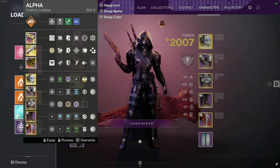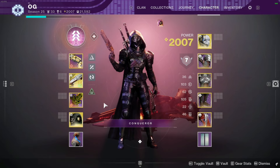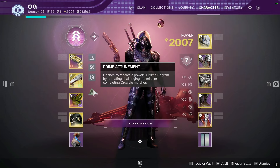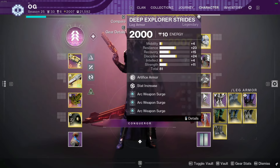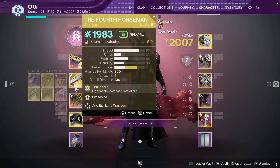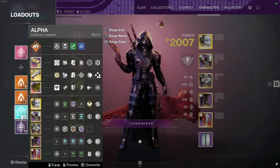The last loadout is a sword loadout for if we start a boss encounter on Whisper but quickly realize we can't use it. I'll use Nighthawk with Fourth Horseman and Summon Bonum — these two weapons match surges so I can double dip, get ammo out quickly with hunter dodges, and it's just really strong all-around damage. That's my full game plan for tomorrow.